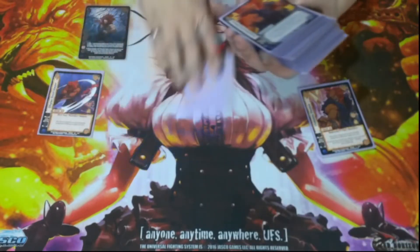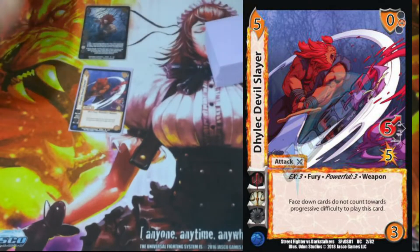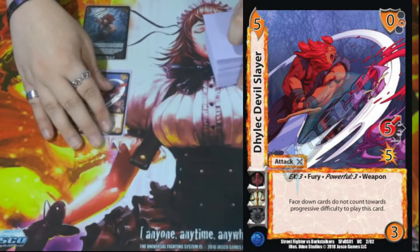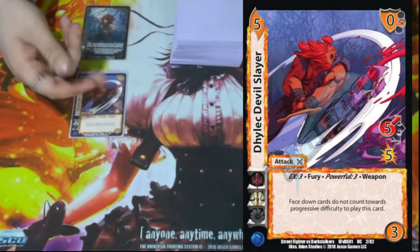We have one Diabolical Devil Slayer. It is a 5/3/5 high for five with a zero mid block. EX3, Powerful Three, Fury, and Weapon. Face down cards count toward progressive difficulty to play this card — same as the other one, it just means all our face downs don't matter. It also works really well on block because we have a zero mid block.